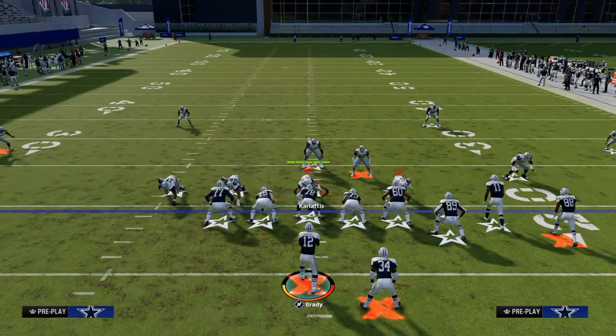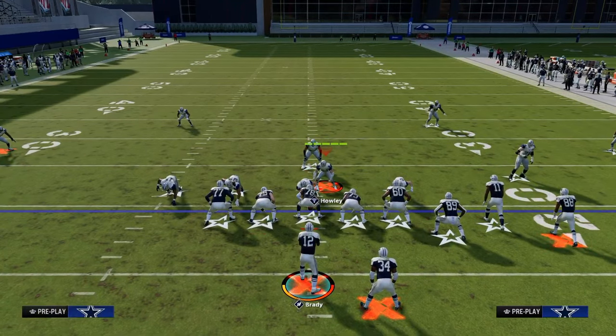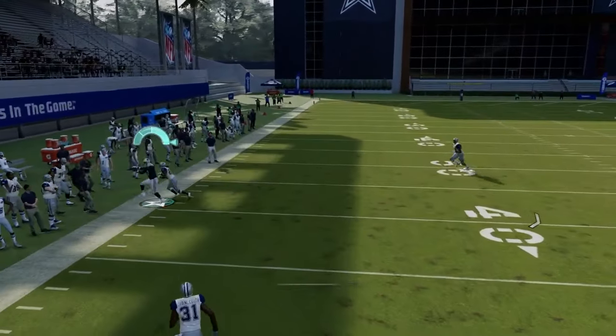Another thing we can do against Nickel Over is just block the running back — that's all. And you see, voila, the blitz is completely picked up. So sometimes it's the simplest things: just block your running back and you pick it up.